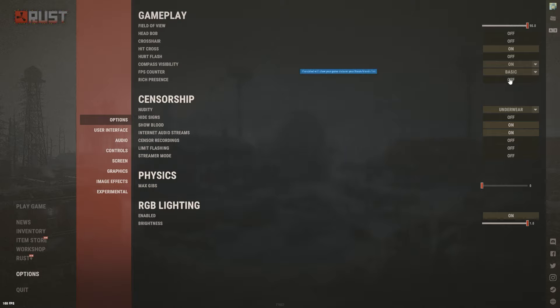Turn off roach presence. Censorship nudity I have set to Underwear — if you're streaming on Twitch and similar platforms, this is the cleanest option. I wouldn't use Pixelated because when you're fighting nakeds, it actually blocks the visibility of the person's body, so just go with Underwear.